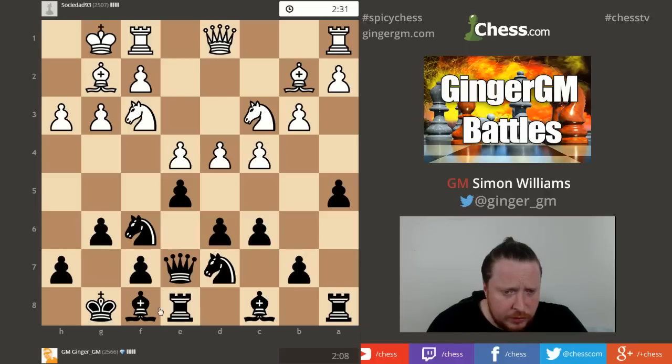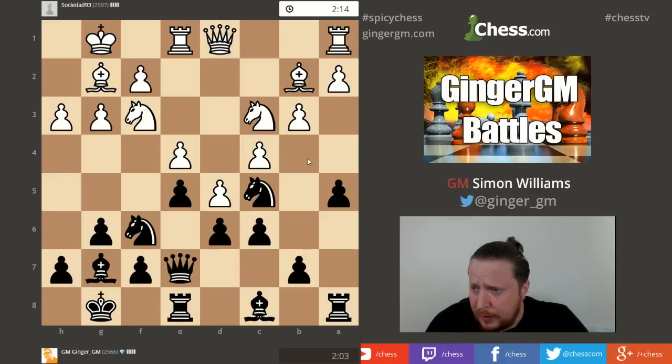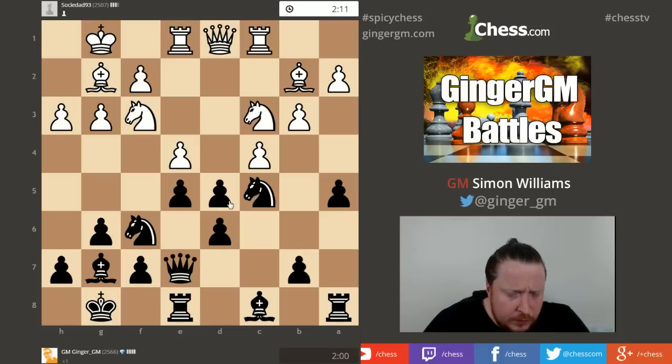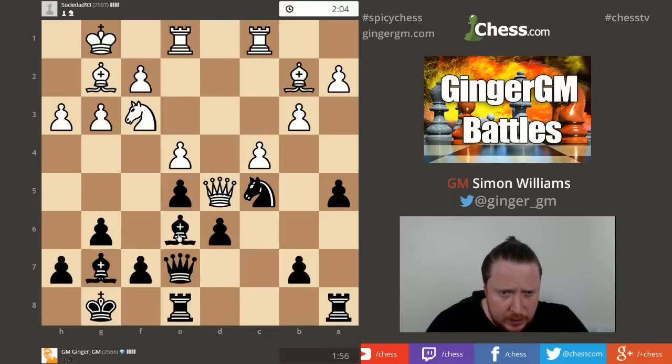So let's get a Kings Indian structure now by fianchettoing this Bishop. It looks like it's probably going to be best placed on G7, but I need to think of a plan. I've got the C5 square - I'll move into here, but will I get kicked away with B4 quickly? Because if I do, my position could start to look quite dubious. So if he goes A3, let's take on D5 with ideas of Bishop D7 and potentially queenside play.